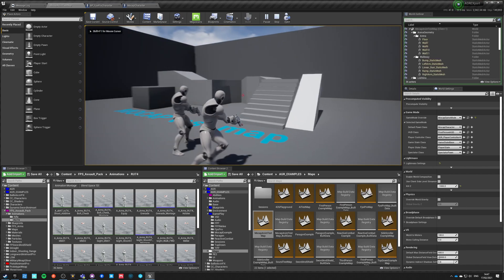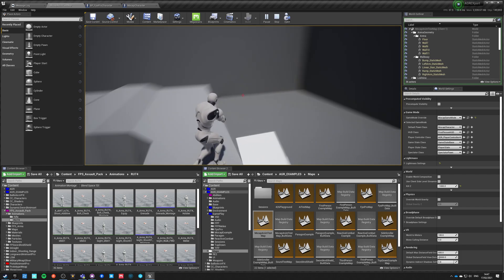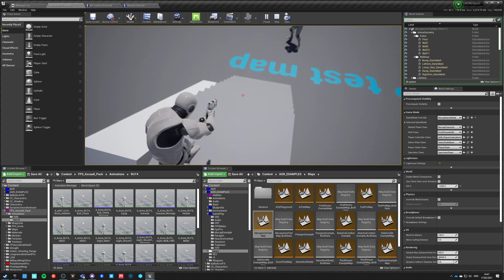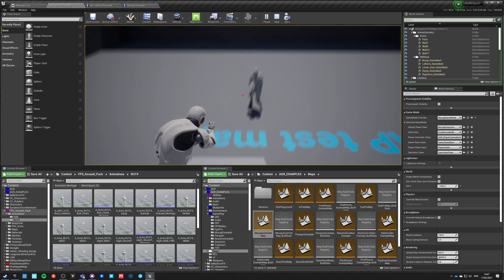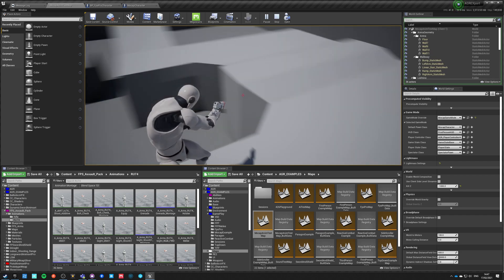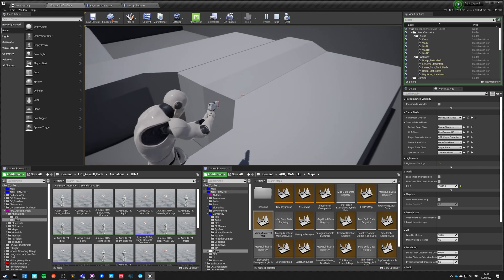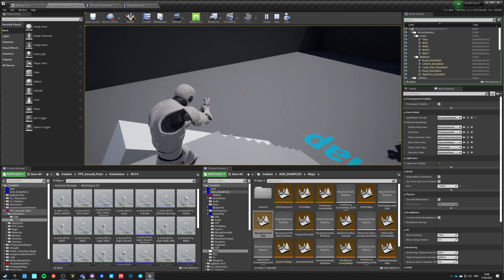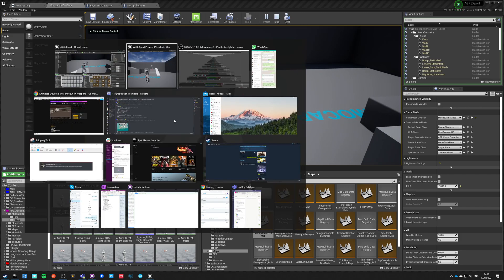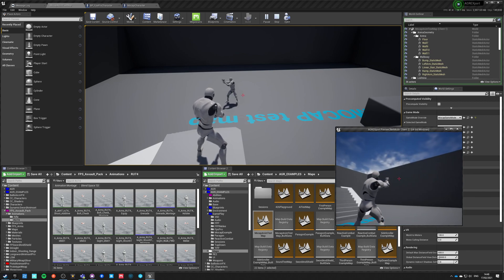This guy can move and he's running on mocap animations. He is not strafe-walking unless I press right mouse button, then he goes into strafe walk. Now he's aiming, he swapped his aim offset, and he has turn-in-place. This turn-in-place allows for an aim offset and triggers once I hit a certain threshold angle, then he moves to match the angle. You can see the other player is also turning in place.